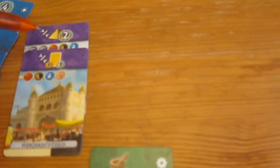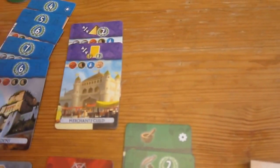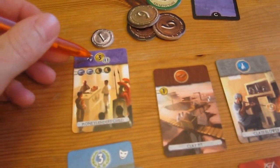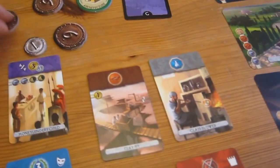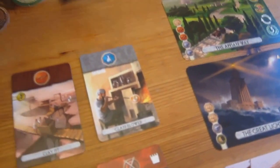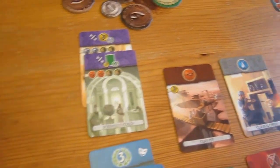For guild cards, I have two points for whoever completed the most wonders, which is me, so I get 8 points for that. And I get 1 point per yellow card for whoever has the most yellow — Scott's got 7 yellow, which means that's 7 points for me. Scott's got a guild card worth 1 point for every 3 coins for whoever's got the most money. Scott's got 19, I have 6, so Scott has more than me — 18 divided by 3 is 6, so he gets 6 for that.